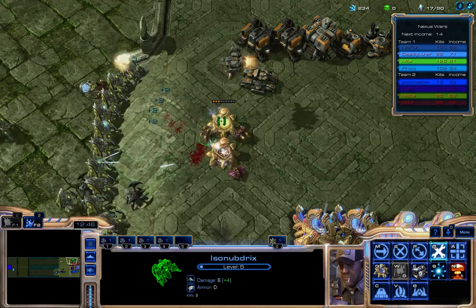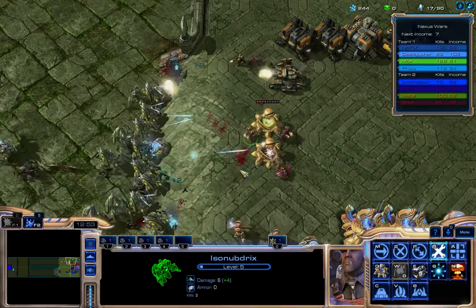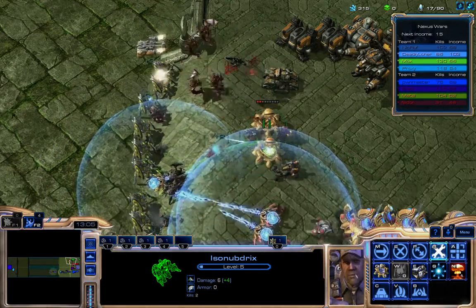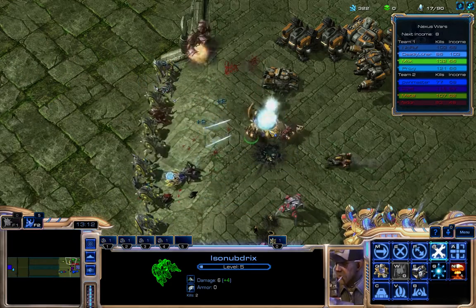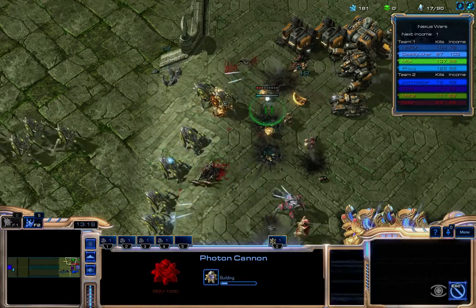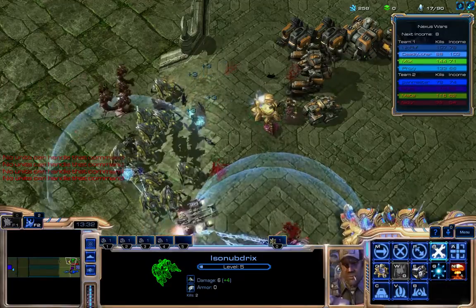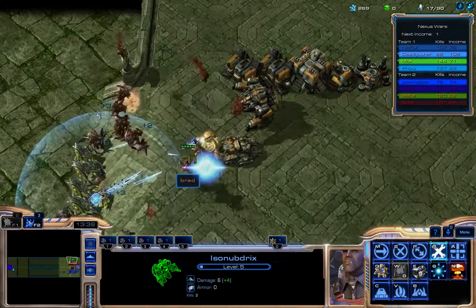As more units come out, we are going to kick some ass. Here's my Viking getting passed through. They're pushing more units as they go, but so are we. Here comes more air, which sucks. But the Thor is out. Can we repair that cannon? Don't die! We lost the cannon — that's really terrible. I am going to lay down another cannon. I think we'll be alright. I do not want to use a nuke. I'd rather we use a Thor and just attack and repair the cannons up here.